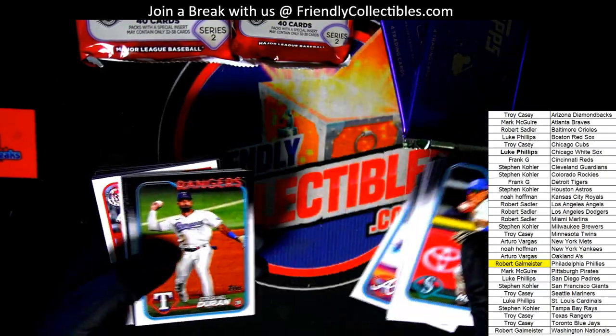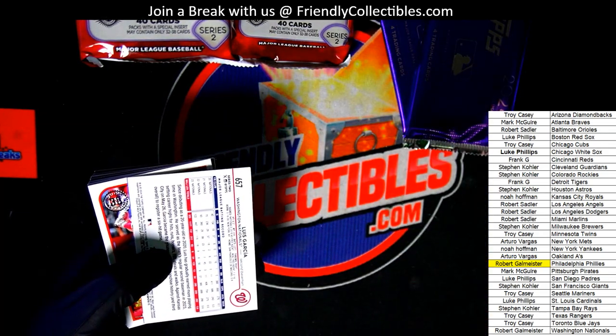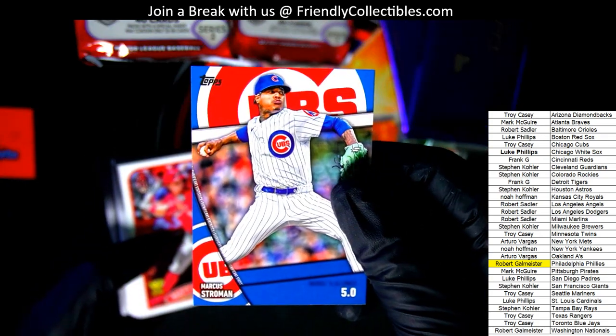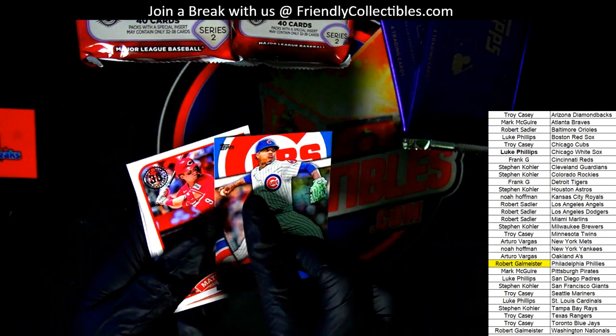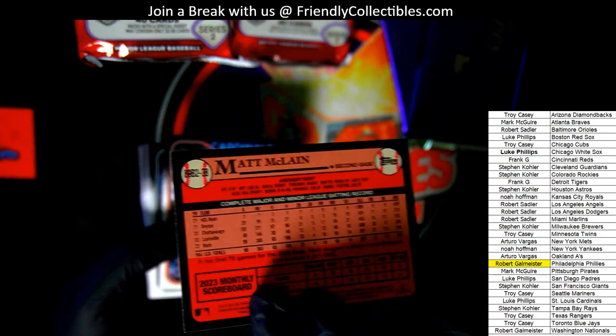Future Stars. It's a gold — Luis Garcia for the Nationals. We have this one: Significant Statistics insert of Marcus Stroman. Matt McLain 89 Topps.